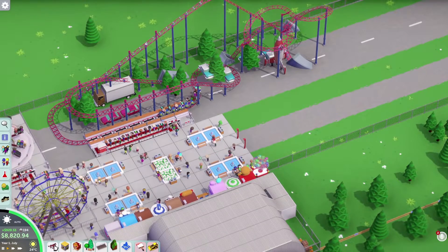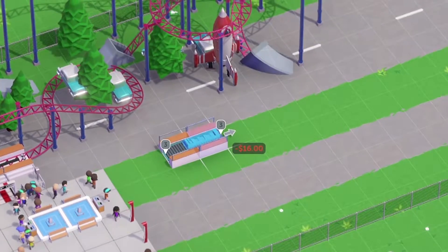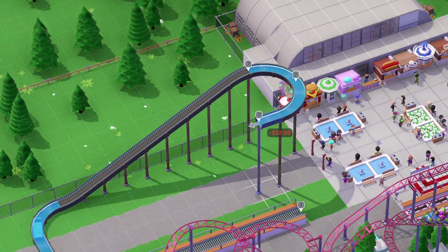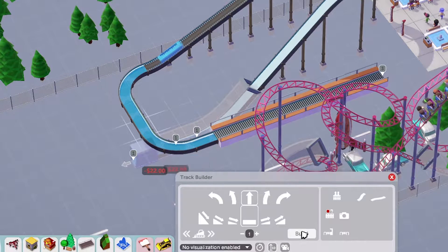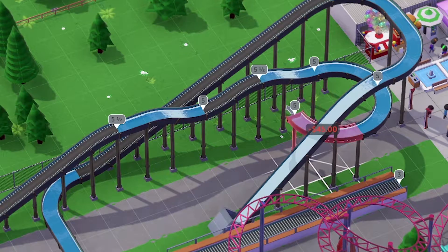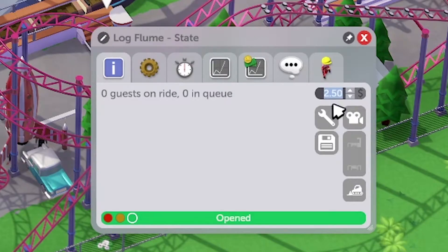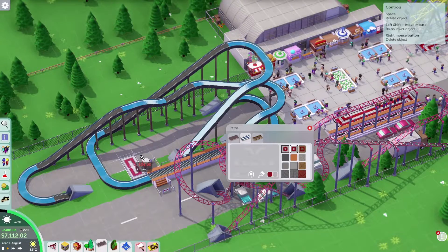We can also build a Log Flume — need to do this! Starting from here, that's our station, making an immediate turn, going up — they don't even need a crane. From here we go way down into the ground, come back up, go up slightly, then down again. Currently sitting at excitement 66, nausea 15 — that metro will probably go up even more. Charging $12. Wait, it's actually blocked over here, so we need to do something about that.